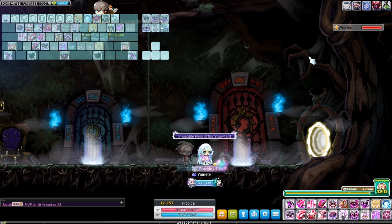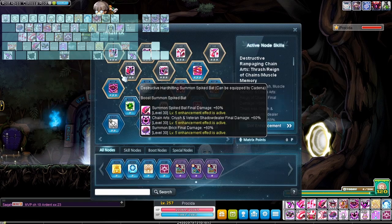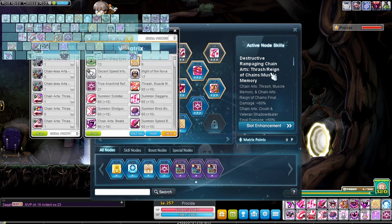If you don't have these nodes, I recommend at least double this range for an easy clear. With maxed nodes, you can probably get away with 200k range with a similar setup.